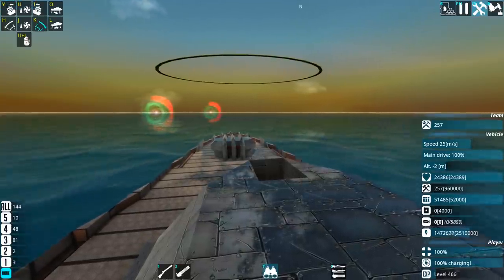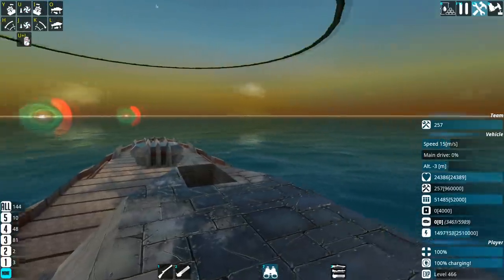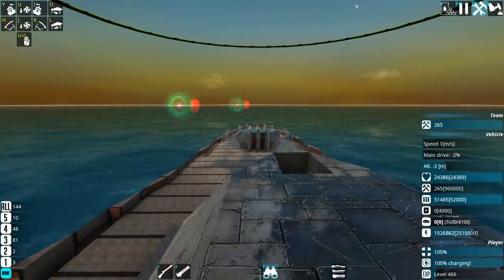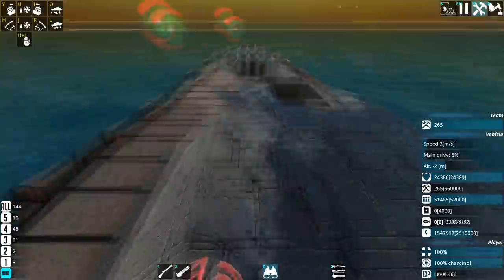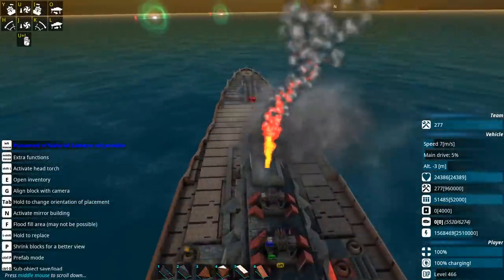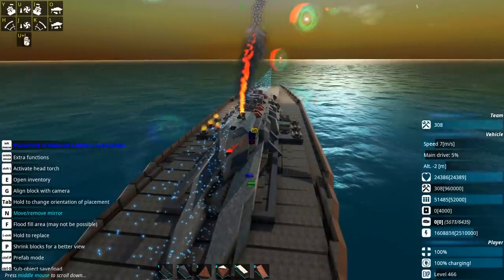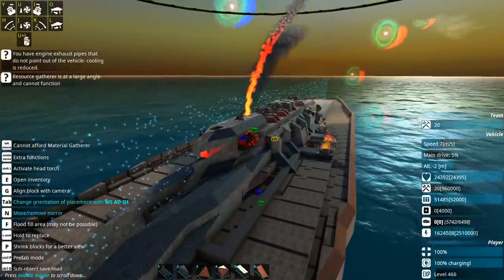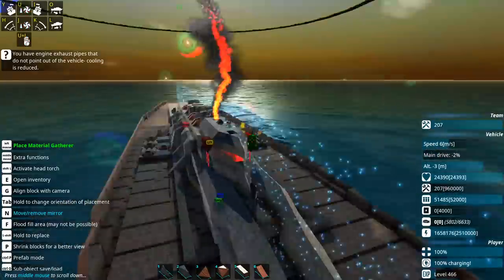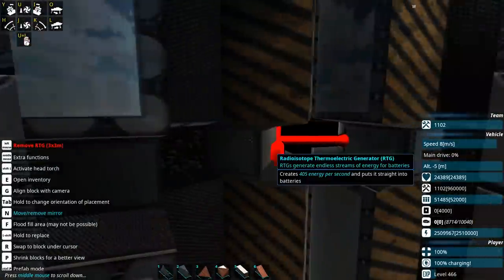Another thing I need to do is make sure the railgun doesn't drain all of our energy — there is actually a setting for that. Apparently my main drive is now at 0% but I'm still moving. I find it really difficult to get this thing to stop still. Something to do with the deadly blades. Either way, let's put down some harvesters and grab everything we have here. Just harvesting straight through the ship — because physics. I've figured out the problem: it was set to the wrong preset, so it wasn't responding to the stop command.